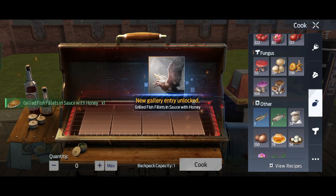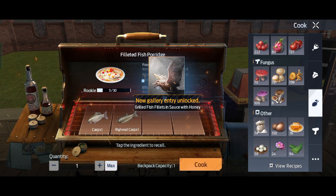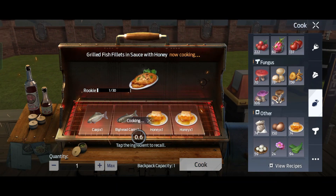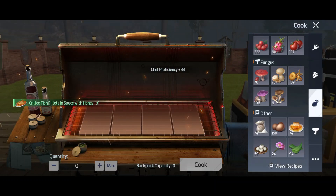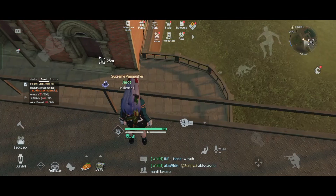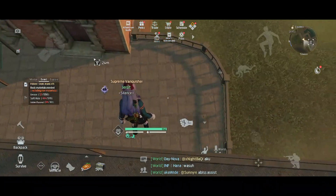The recipe is two fish and two honey, and this buff will increase my skill strength by 24 points. New entry unlocked — nice! Now let's go and try our buff.